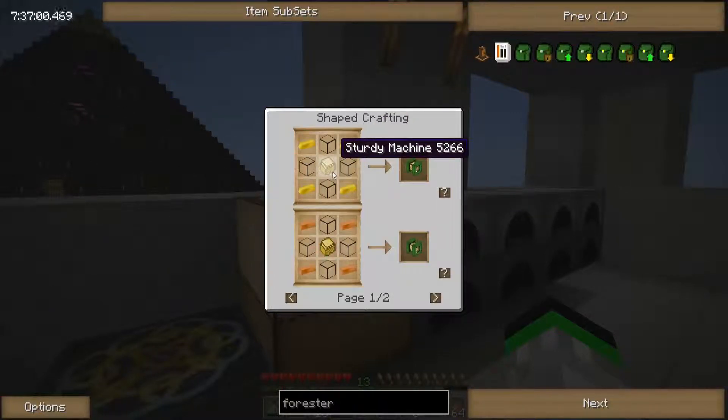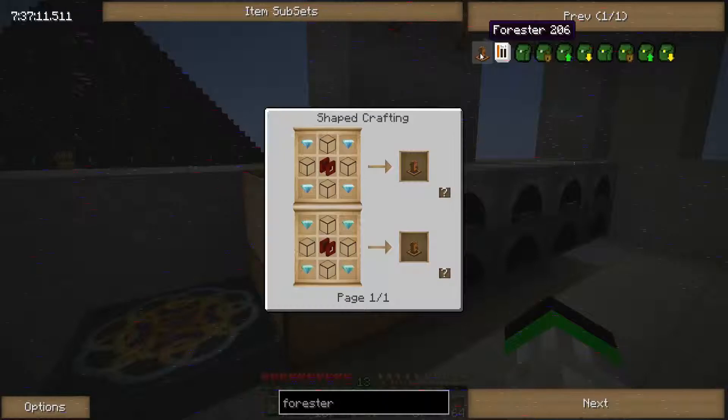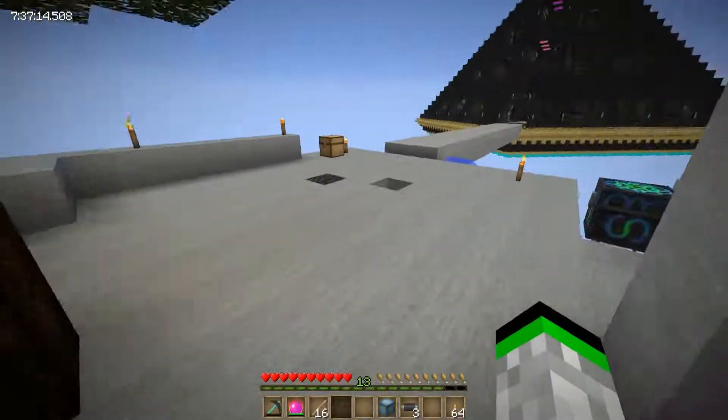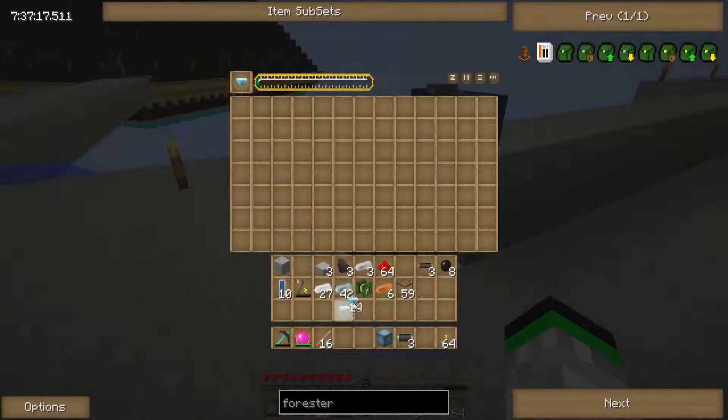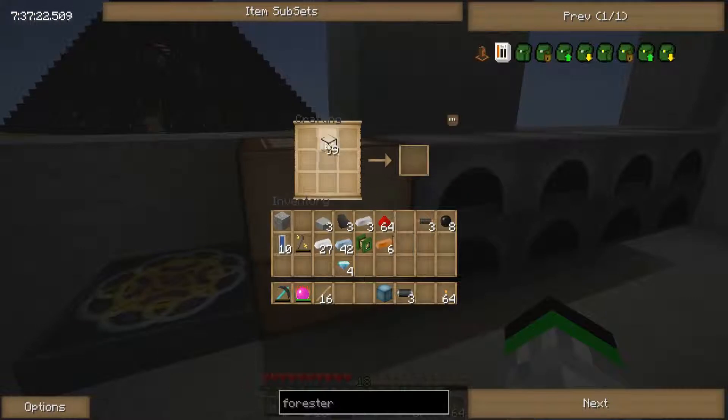Farm — farm — farm is just bronze. Okay yeah, we'll just make the farm itself. There's the farm and then we just need the diamonds — yippee! Farm done, and there's the Forestry forester. So we have two machines done.